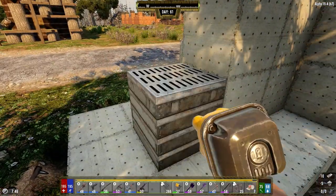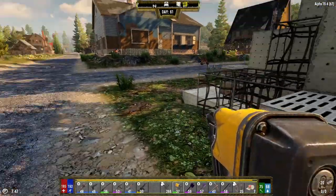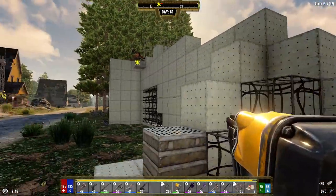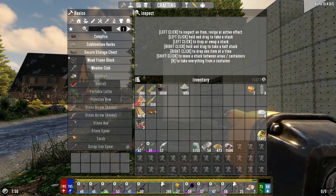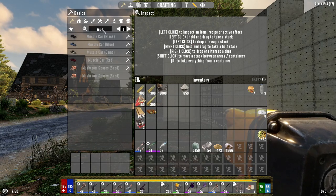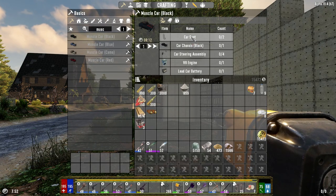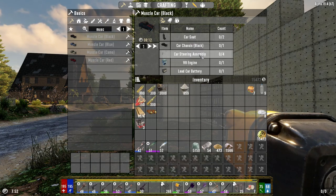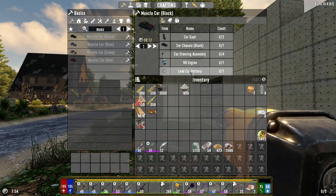I go ahead and upgrade you to steel, and upgrade you to steel — now we've got steel on the bottom all the way across. Good to go. I'll do some more building and I'm going to work on seeing what I can do to make myself a muscle car. I'm a long ways away from being able to do it though. Let's see — I don't have a car seat, I have a car chassis and a steering assembly, but no V8 engine. I might have a battery but I can't make one.